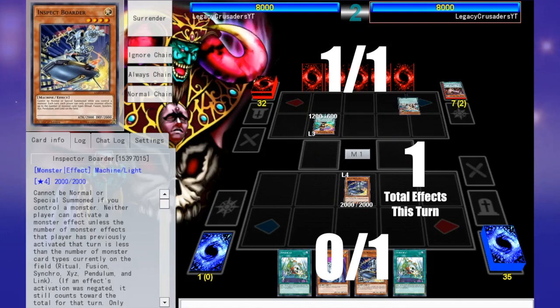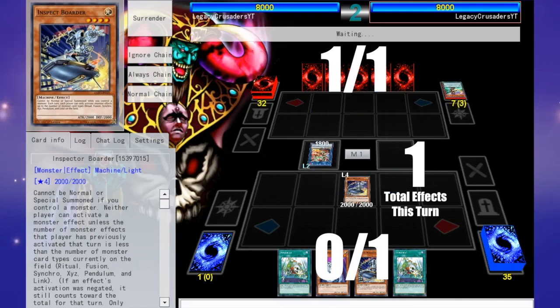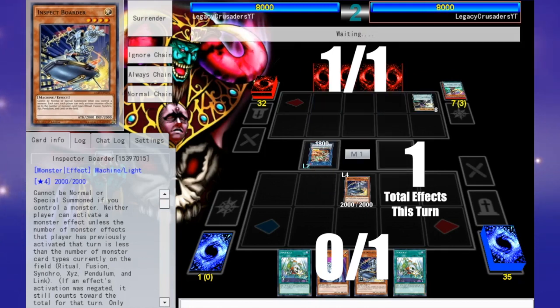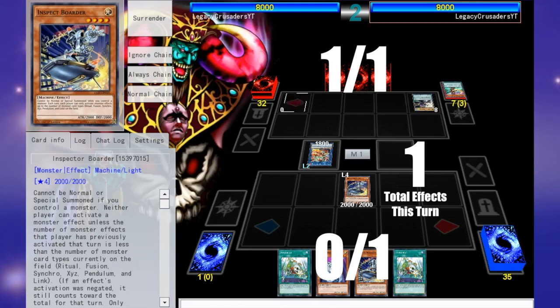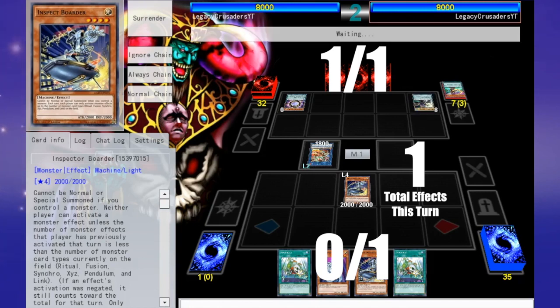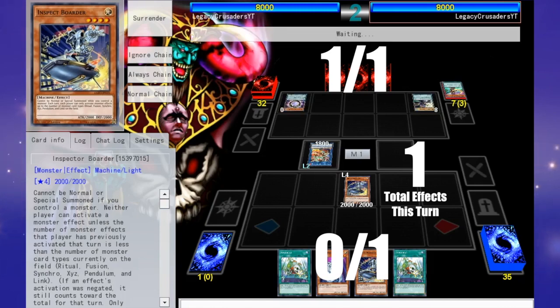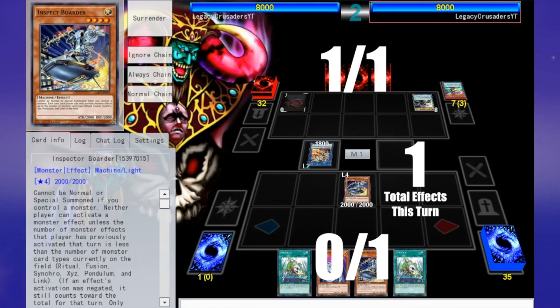If at this point he were then to Link Summon Heavy Metal Foes Electromite, he would not be able to activate a monster effect, because on the field at this point in time there's only one of those types of monsters — just Link. And at this point in time, we would actually still be allowed to activate a monster effect, because the total number of monster types on the field is still 1, and we have currently activated no monster effects. So there's kind of a running total for both players based on the number of effects we've currently activated that turn. The other total that's being checked whenever a card would be activated is what is on the field at that time. So at this point in time, he can still only activate one monster effect — and he's already activated it.